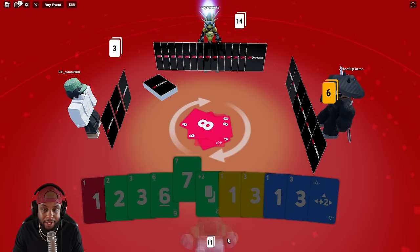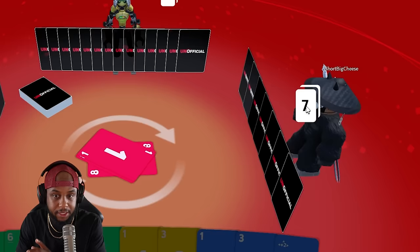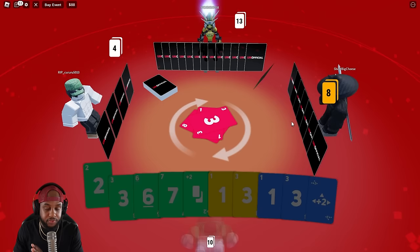Your boy got 11 cards right now. The color is red. Let's throw that one out there. He has seven cards. He has 13, he has four. The goal is to get to one card, which would mean uno.